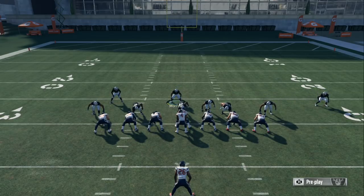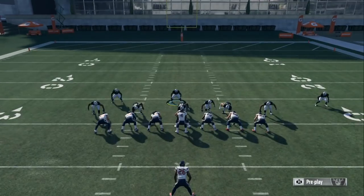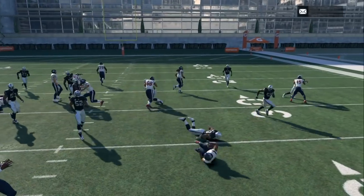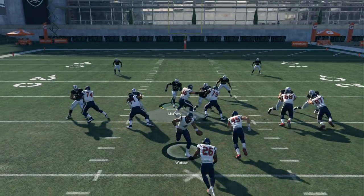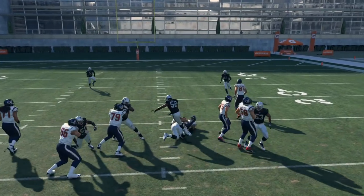A lot of people have been struggling with the stretch — it's the same exact concept. Get those safeties in the box. Don't let them stay 12 to 15 yards away; they can't help with the run that way. Bring your safeties down in the box and make your opponent know that running the ball is not going to happen — you are going to throw the ball into my zone.